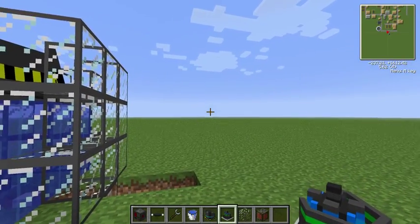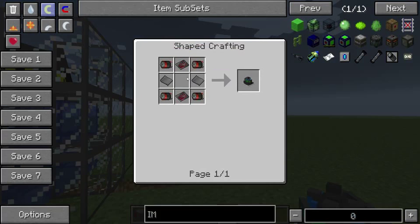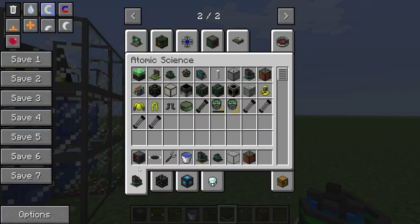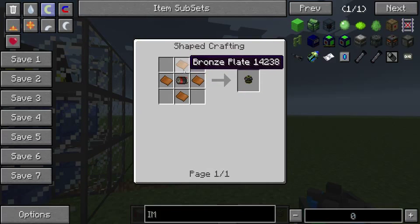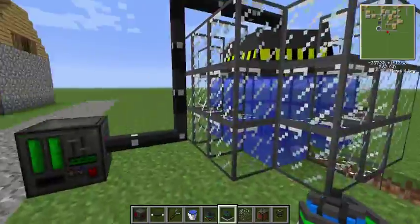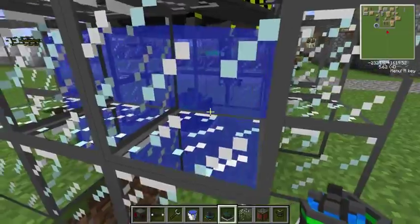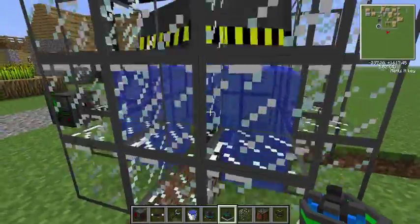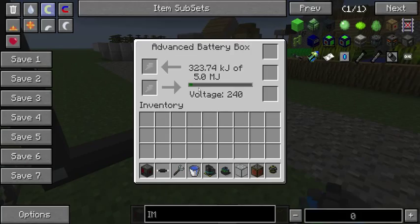To make the actual fission reactor, it's quite expensive: you need four motors, two advanced circuits, and two steel plates. To make the reactor turbines, you need four bronze plates and one motor — very nice and cheap. For uranium rods, you need three uranium to make one uranium rod. Uranium doesn't lose its half-life and things like that, but it produces quite a lot of electricity.